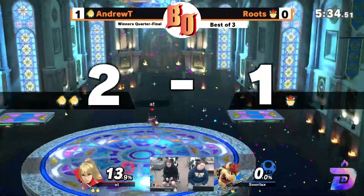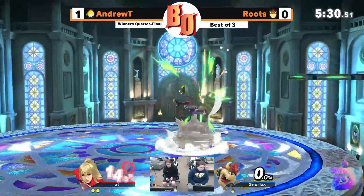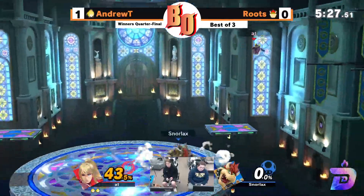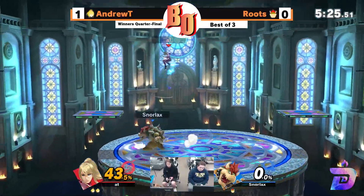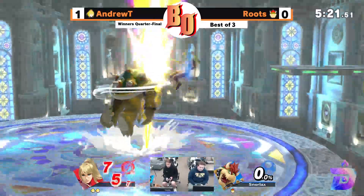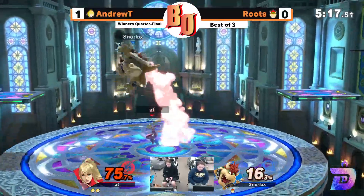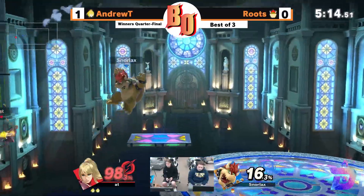Flip kick is going to do it there. You are playing a big body, so strings like that are going to happen. We're in a similar situation to last game where Roots has to chase him down on the fly. That was a really good prediction — call out up smash.